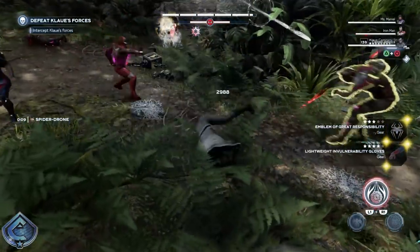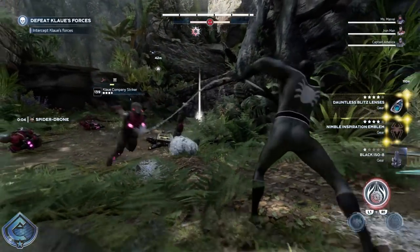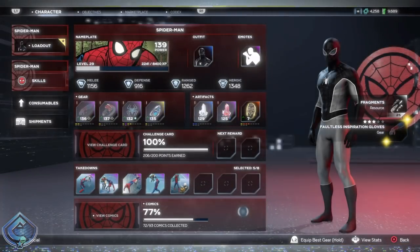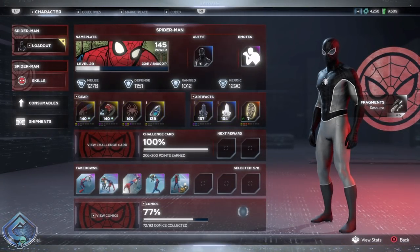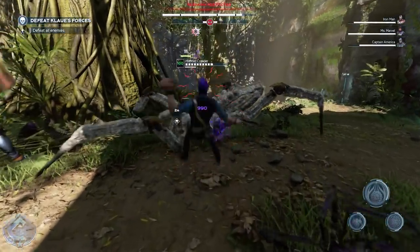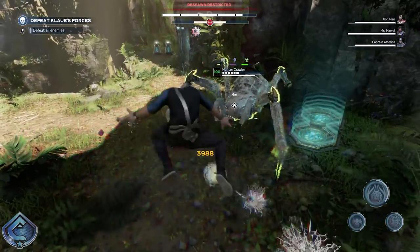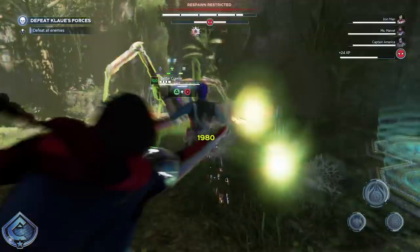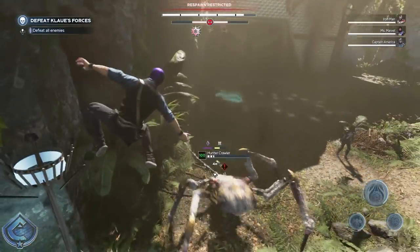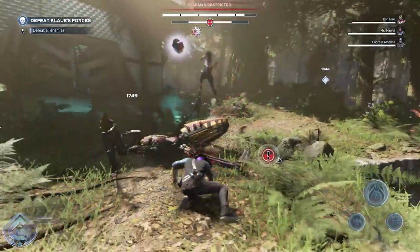Huge shout out to Bob Duck and Weave for helping everyone get their Spider-Mans to 150. You can also do this with any character on the roster — just follow this same method and you'll be at 150 with every character in no time. Once Spider-Man is leveled up and you work through his skill tree, he ends up being quite fun to play, especially as a support character with crazy crowd control, and with legendary and exotic gear he becomes quite OP.